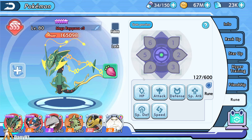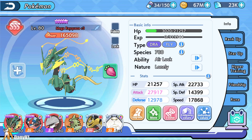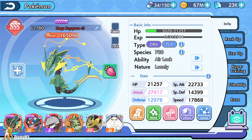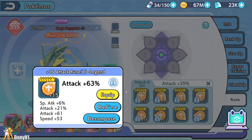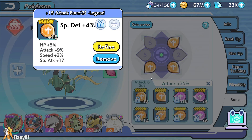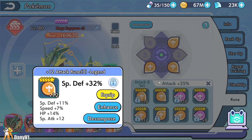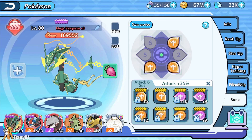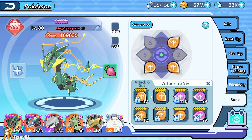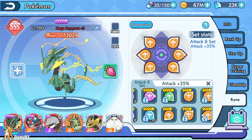Before equipping runes, Rayquaza is at 27k attack and 17k speed. The runes have a lot of physical attack focus — more attack than speed — plus some special defense. Comparing a plus-15 rune with 7 speed and defenses against a plus-12 rune with speed, attack, and a little HP. The plus-12 actually looks better for what we want. The other one gives a little more power with more speed and attack — going with that one. Full runes equipped.